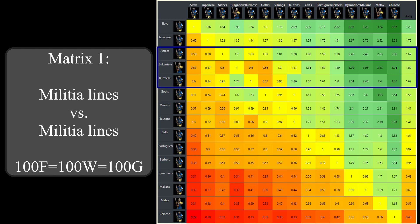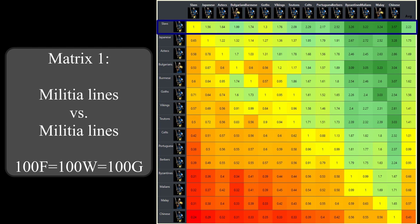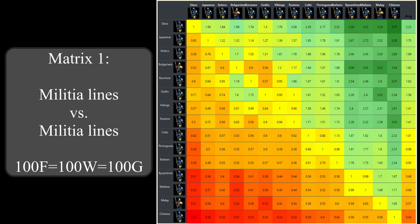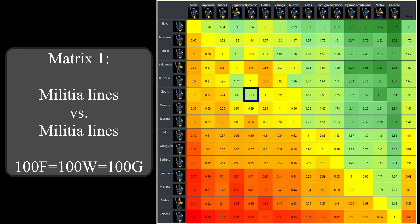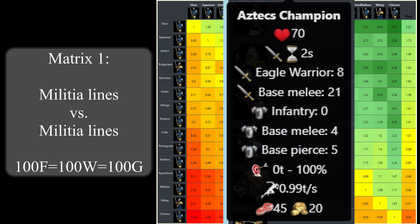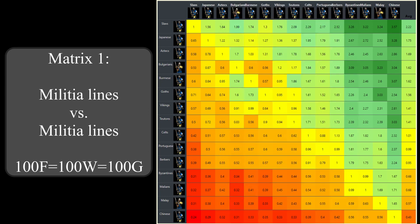We've already seen that the supplies tech has a huge influence on the champions' cost efficiency, and since the Goths are one of the few civilizations that don't have access to it, their champions suffer severely against other strong militia lines. Places 5, 4 and 3 go to the Burmese, Bulgarians and Aztecs with their attack or armor bonuses. Second place goes to the Japanese with their attack speed bonus, and first place goes to the Slavs with their armor-penetrating cleave damage. The first observation is that small differences between unit stats sometimes have a huge impact on cost efficiency - for example, Goths champions are very cost efficient against Burmese champions, but cost inefficient against Aztec champions, although the latter only deal one more damage. The reason is that Aztec champions kill Goths champions with 4 hits, while 4 hits of Burmese champions leaves Goths champions with 2 hit points remaining.